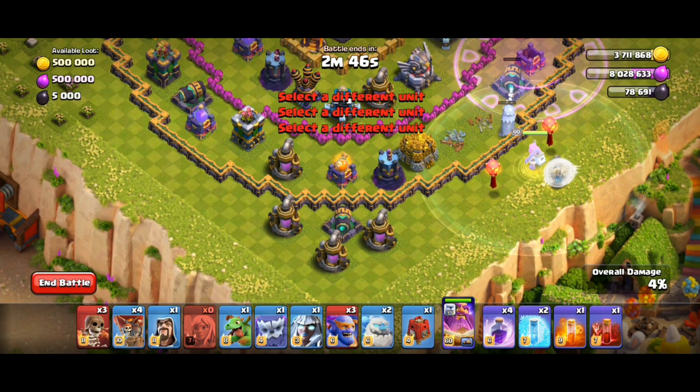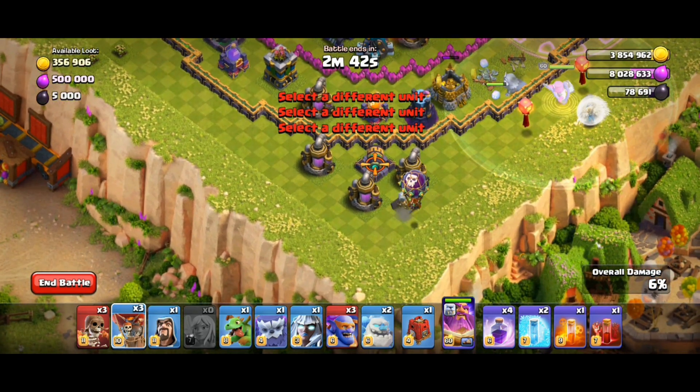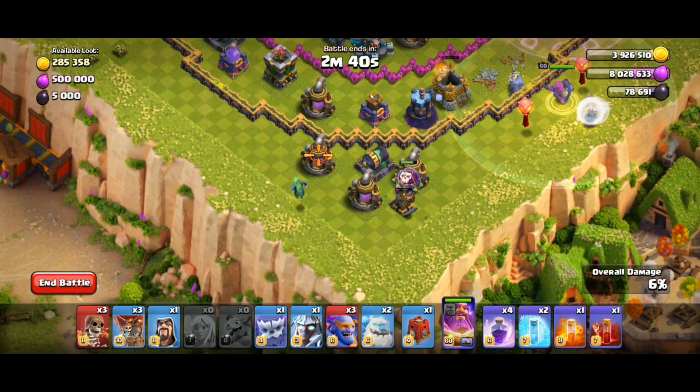Then move to the bottom of the base and deploy one balloon in between the two elixir collectors on the right, then deploy the Baby Dragon to the Tesla on the left.